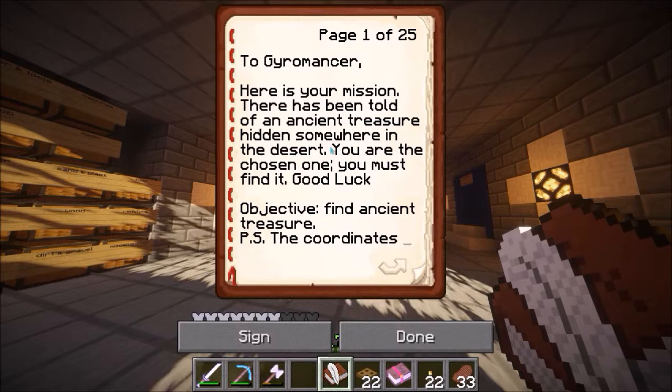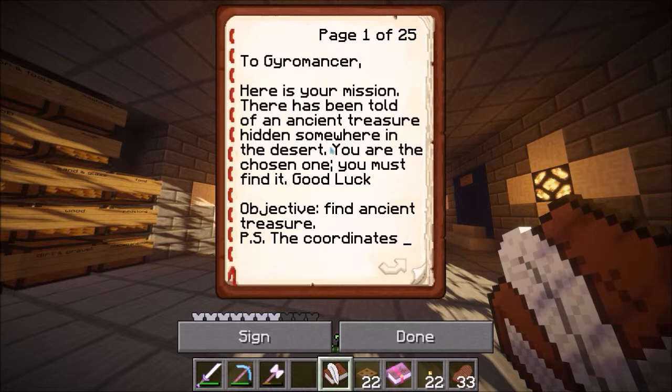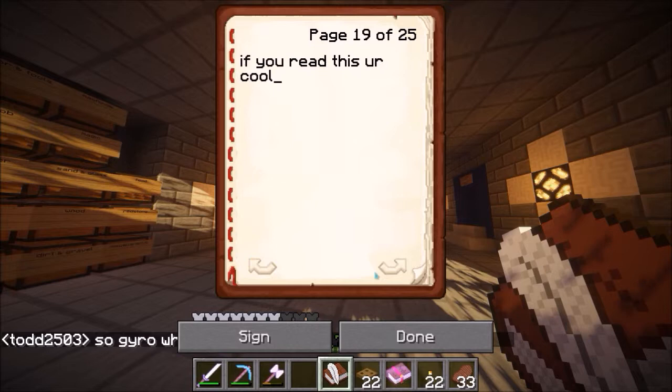To Geromancer, here is your mission: there has been told of an ancient treasure hidden somewhere in the desert. You are the chosen one. You must find it. Good luck. Objective: find ancient treasure. P.S. The coordinates are... well, that's stupid — it just tells us the coordinates. And then: if you read this, you're cool. Todd rules.